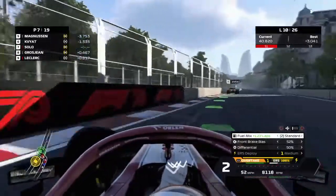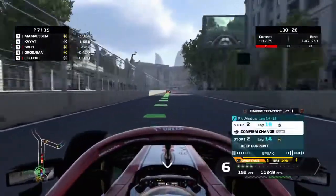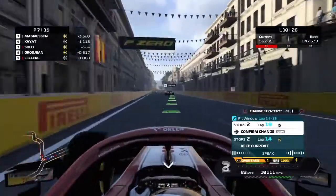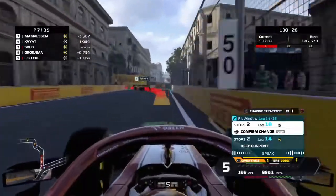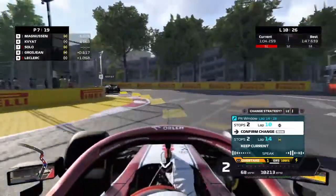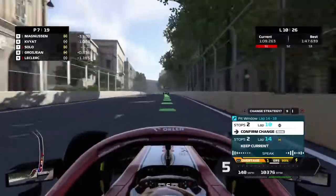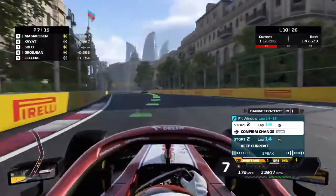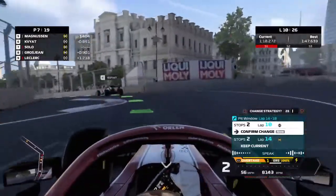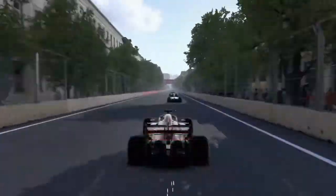Here's the thing - when your race engineer tells you to come in for a front wing change, typically you'll be sacrificing speed. But as I navigate the castle section, the downforce is still there and I don't feel much difference. So I'm thinking if we make another pit stop the race is over and we're not getting any points. Let's just risk it and hold it out. Actually, let's just pit again like we were going to on lap 14 - I've delayed too long.